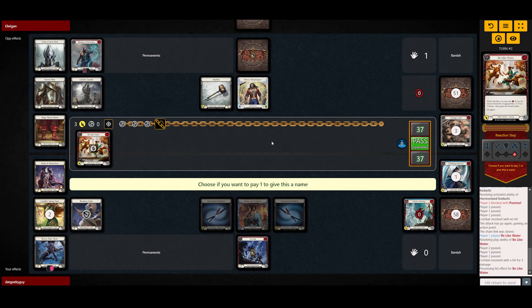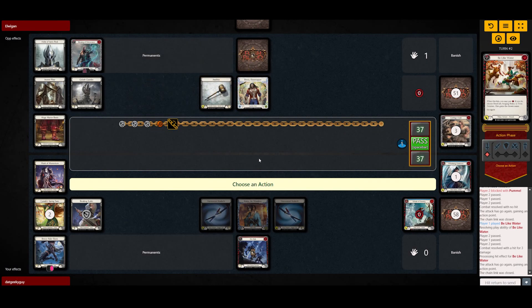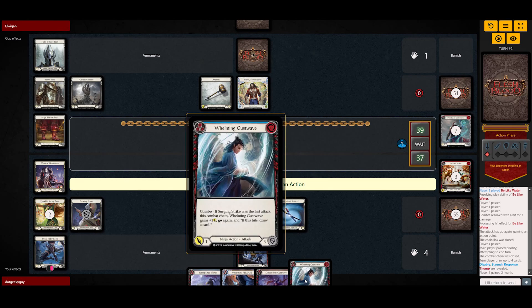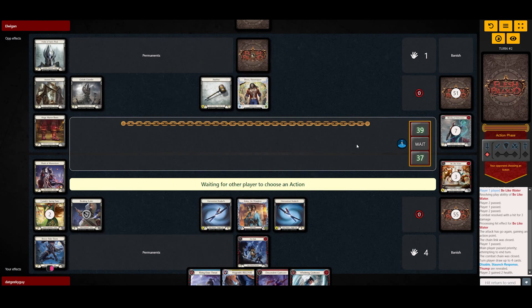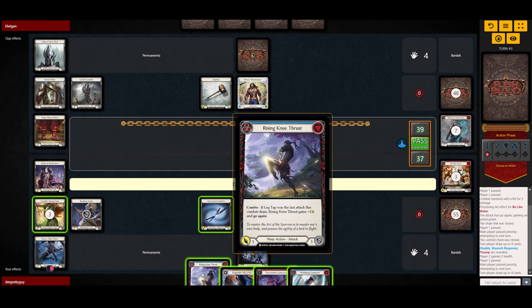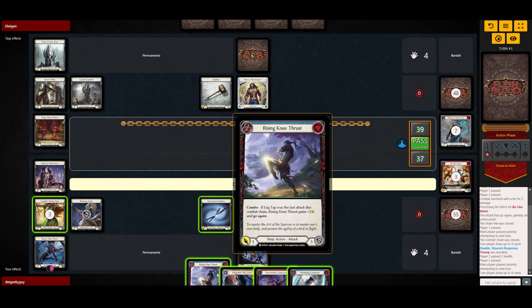We do have a Descending Gust Wave and a few other cards but nothing really great — it's an okay hand at best. We can go for Kodachi Kodachi Descending Gust Wave, but I usually don't really stack the threats. So we could go for...